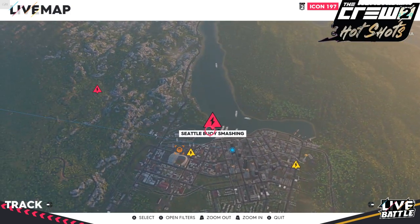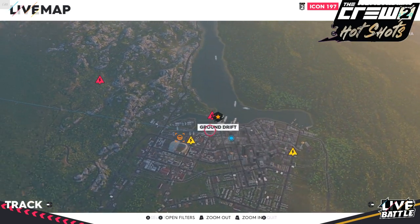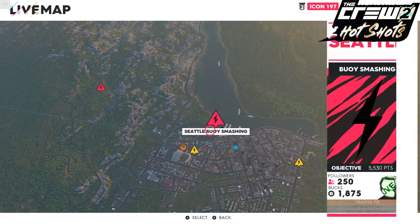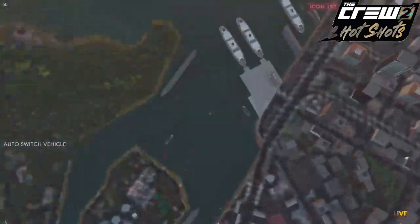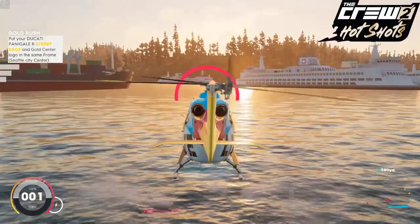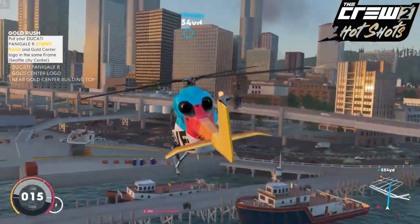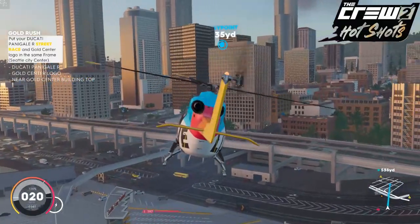There are a few spawn areas we can go to — we've got the boy smashing, the speed trap, and another speed trap. I'm going to choose the boy smashing, and as soon as I've come in I'm going to switch to my air vehicle, which at the moment is a helicopter. A helicopter would be the easiest to get your Panigale R up there, but if you haven't got one a plane will work — it might just take a few attempts.